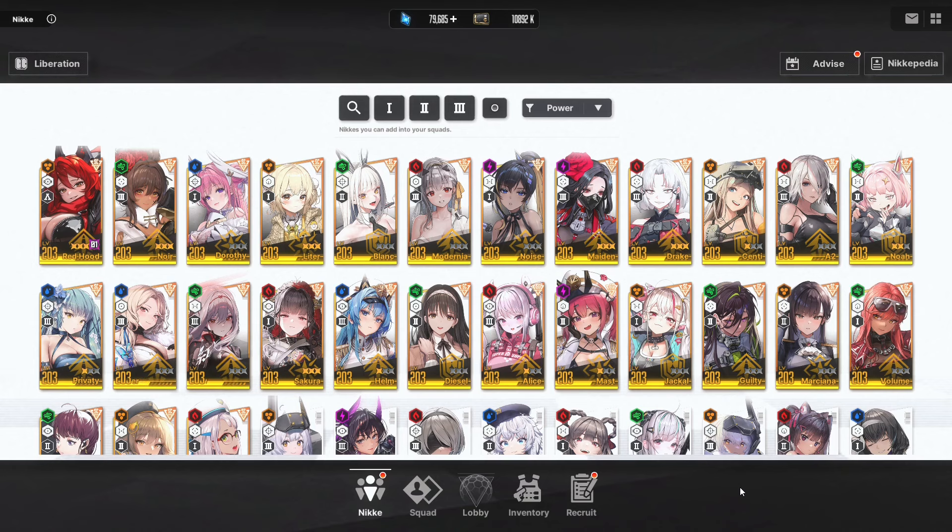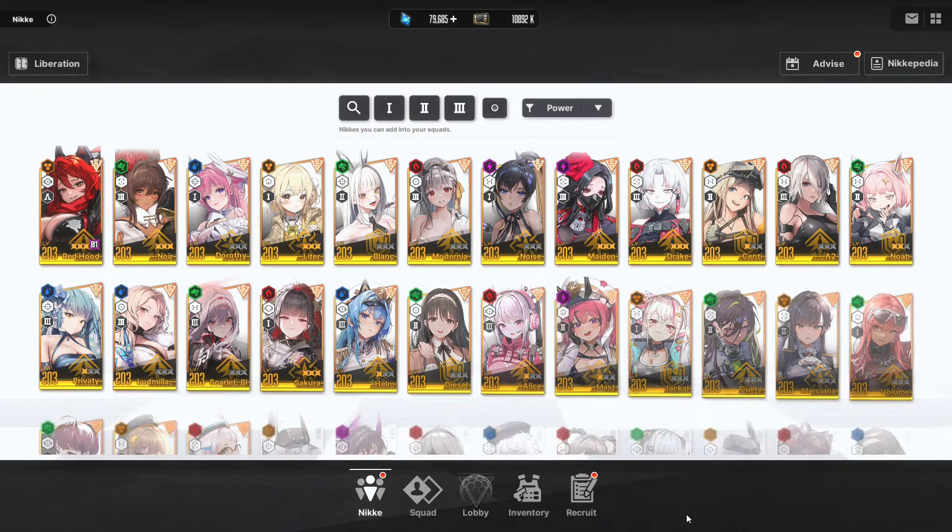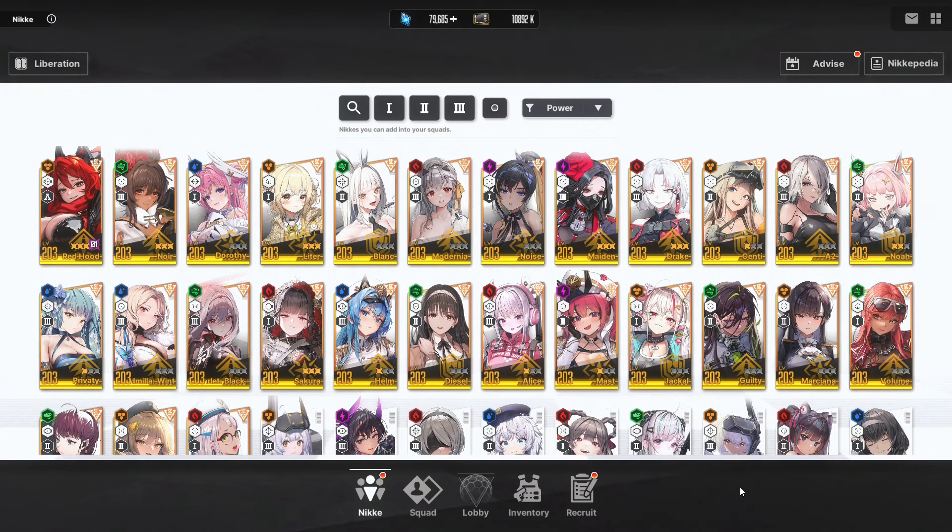What do you get in return for this investment? A wallpaper of the unit's burst, so you can appreciate it each day, as well as additional stats for your unit and additional bond levels, which in turn translate into additional stats as well. And here is the kicker — both the base stats provided from each additional copy and the stats from the additional bond levels are insignificant in the grand scheme of things.